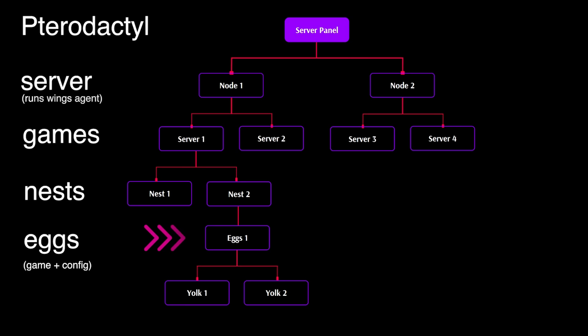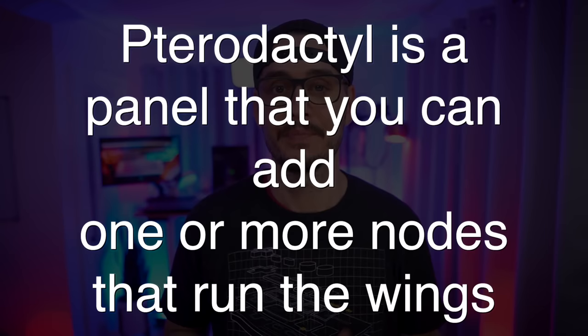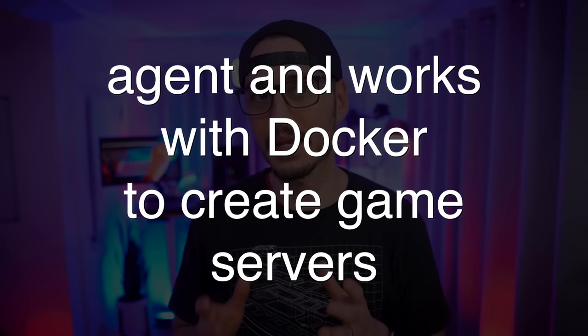Take for instance Minecraft. You may have a nest called Minecraft with multiple eggs like Bedrock, Paper, or Vanilla — different variations of the game. And one more bird metaphor: yolks. Yolks are pre-built Docker images that work with eggs. These are the images that will run inside of our nodes. So to recap: Pterodactyl is a panel where you add one or more nodes that run the Wings agent and work with Docker to create game servers, which are part of a nest that includes one or more eggs, and that egg container image is a yolk.